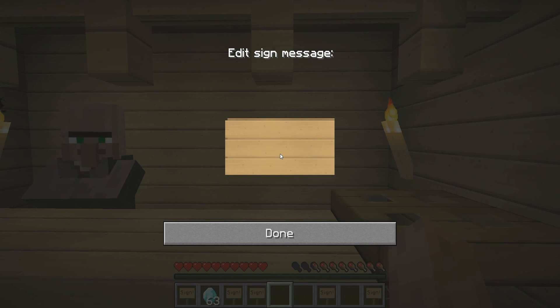On the top line, you're going to write the word 'trade' in brackets. On the second line, you are going to write the price of what you're selling. For example, I'm going to be selling diamonds, so I'm going to sell a diamond at twenty-five hundred dollars each.